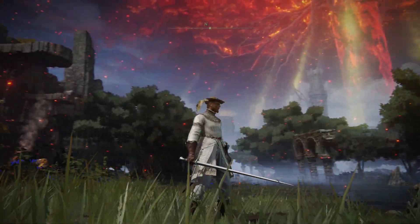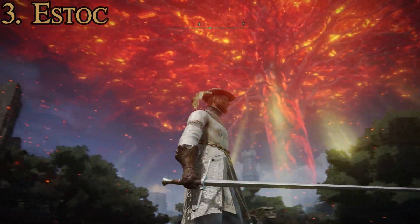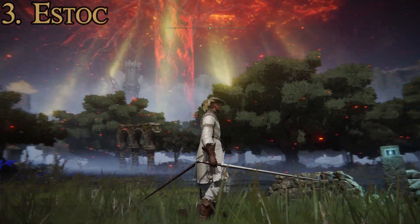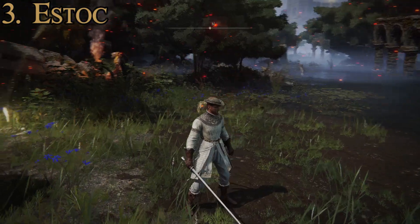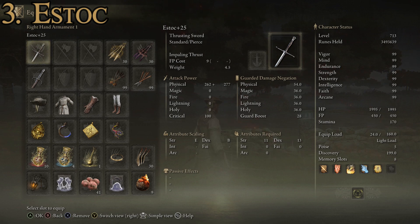Number three is the Estoc. This is another great weapon — I love it because of how realistic it is. There are actually well-preserved historical examples of swords from this period that look almost exactly like this. The blade is a bit thick but it has that nice wide cruciform style with the big hilt. Stats: max attack power of 639 — a little higher than the last two — and an average guarded damage negation of 37.6, actually the highest on this list, which makes sense given the large cross guard. This is the starting weapon for the prisoner class.